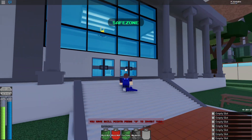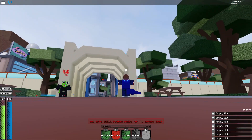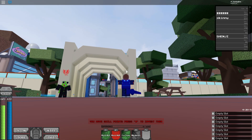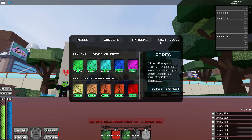Let's get on to the codes now. To claim codes, go into the menu by pressing M or using the button on the side, then go into Store, and then go into Cheat Codes in the top right — and that's where the code menu is. I do recommend entering codes in capitals as I do, because otherwise they probably won't work.